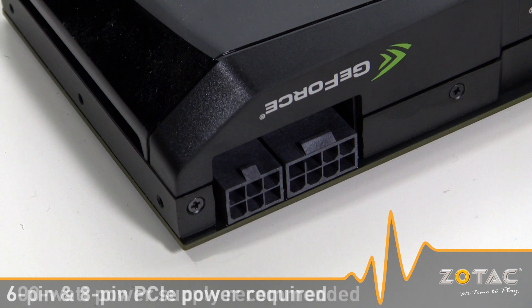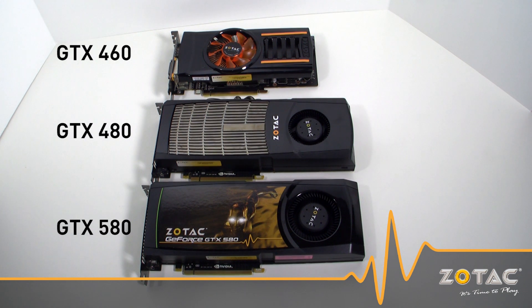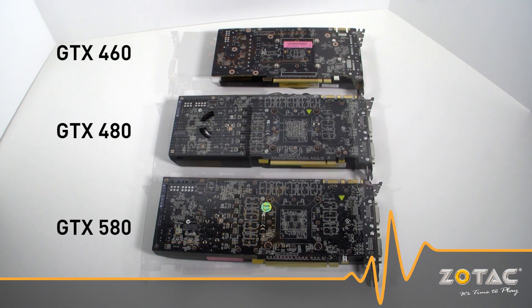However, the GTX 580 still requires 6-pin and 8-pin power connectors. The Zotac GeForce GTX 580 is identical in size to the previous generation GTX 480. However, the GTX 580 has a new heatsink design that features a vapor chamber for better cooling performance.